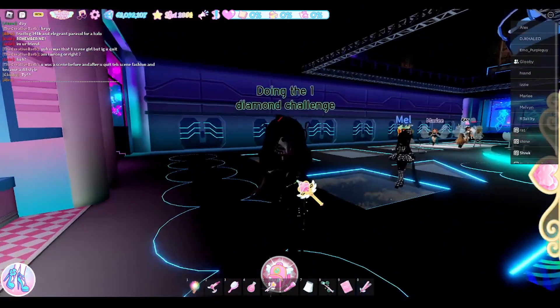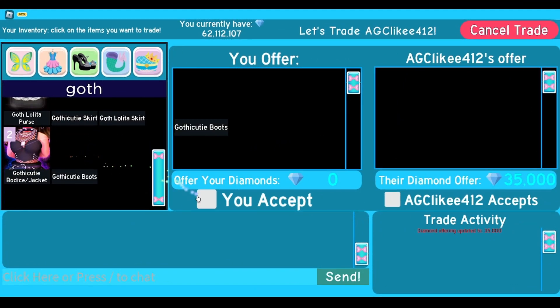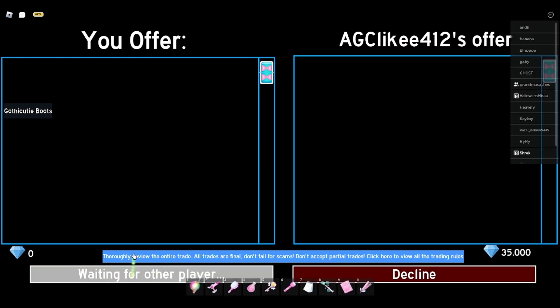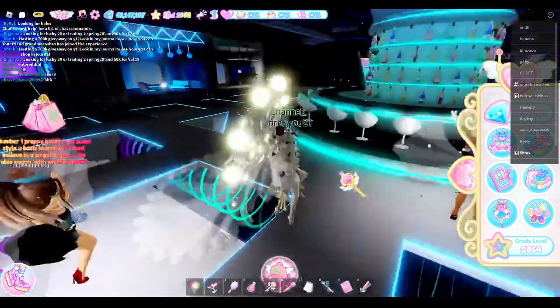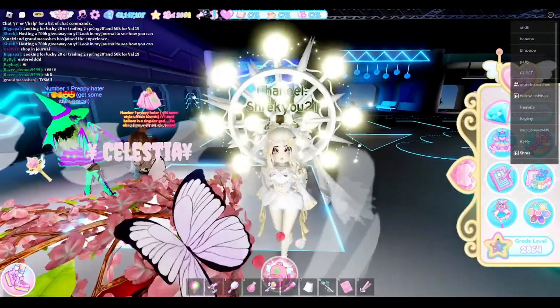Now let's see if we can sell the GC heels for like 35k. Okay so I am selling my gothy cutie heels for 35k, which means I'm going to end up with about 60k to trade, because I'm not selling the other items I got from that other trade. And there goes my gothy cutie heels for 35,000 diamonds. Now that leaves us with 60k, and I think I'm gonna leave it there and maybe make a part two to this video.